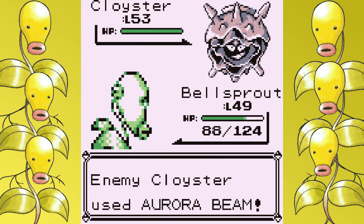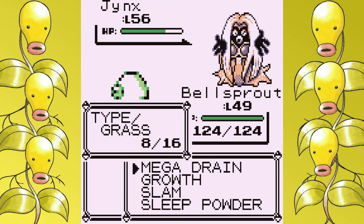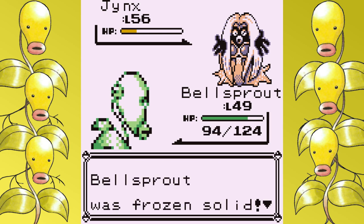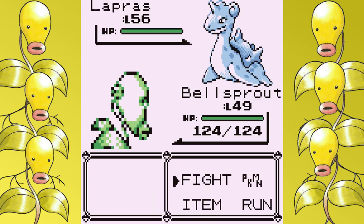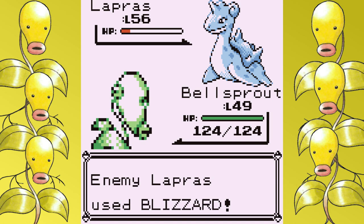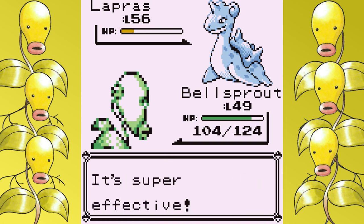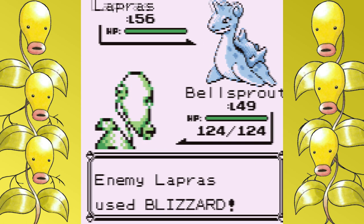We'll skip Slowbro for now as it's a non-issue, and go straight to Jynx. Just like the rest of Lorelei's Pokémon, critical hits will happen, but this is also where Freeze chance comes into play. In Generation 1, Freeze is worse than death, so both of those force a reset. The last Pokémon is Lapras, and you guessed it — it also loves to critically hit. Critical hits bypass any boost and will straight-up murder you in one hit. Blizzard also has a 10% chance to Freeze, which will also end your run.